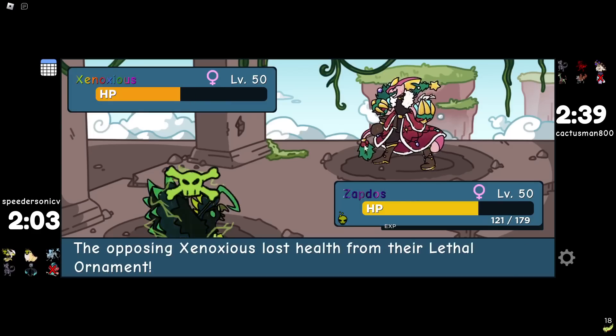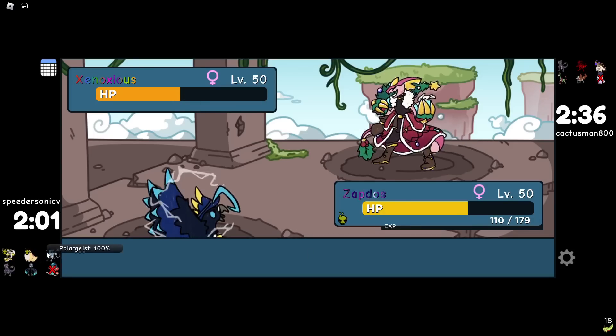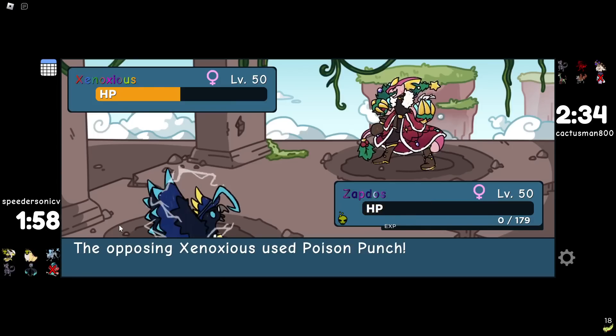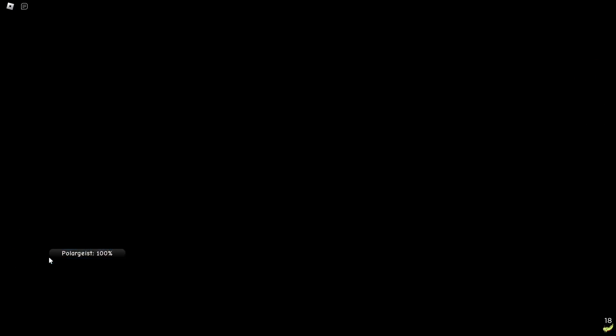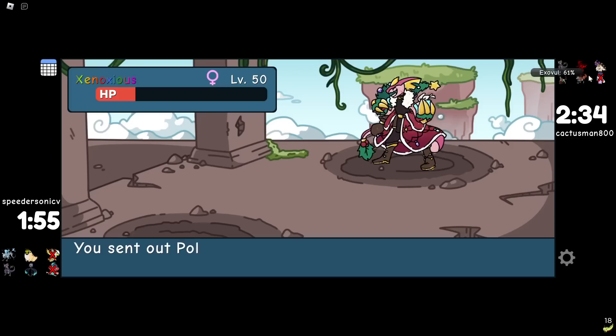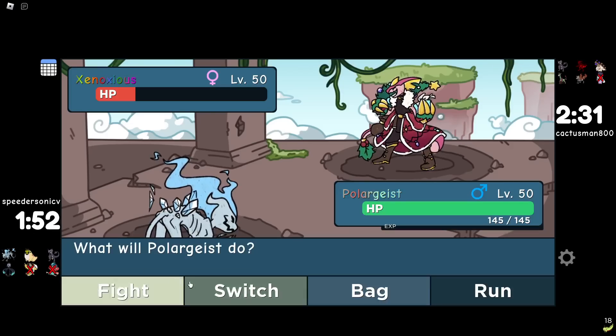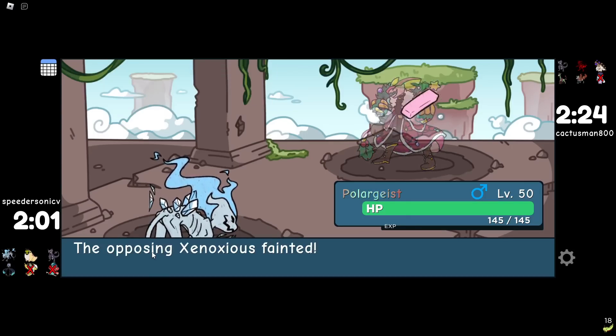I'm getting Xenoxious in range. Is it lethal? Okay it's not Magic Guard. Well, I can just die here — he's now in range of Cone of Cold to kill because Feral Fury did 25 and that was not very effective, so normally it would have done 50%. Cone of Cold is stronger so that works in our favor. Cone of Cold can kill. I'd assume they go Voltanchant on it — Xenoxious outspeeds and gets a huge Reckless Charge. I need Polar Geist alive for this game.